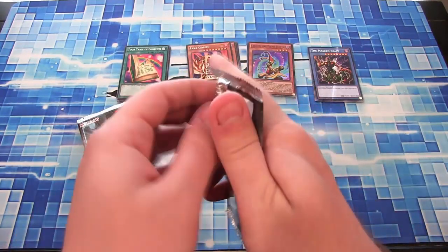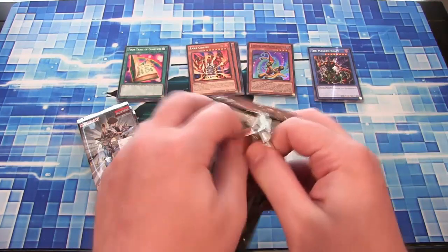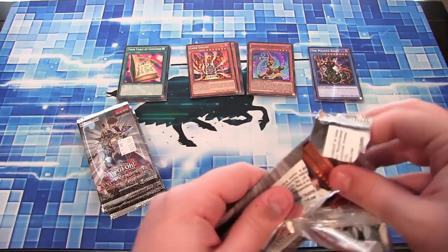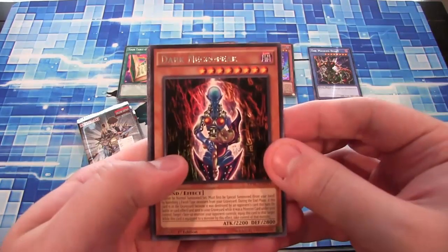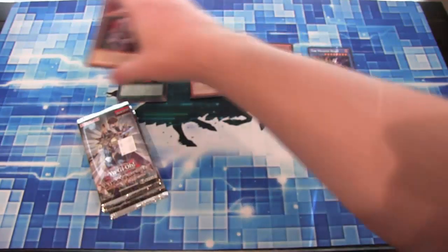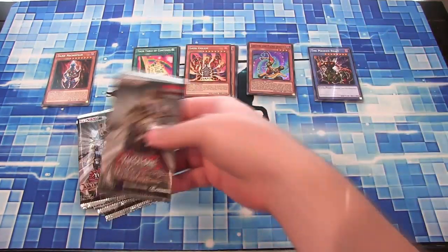Mainly looking to get a Winged Dragon of Ra — the Sphere Mode. I really hope that means in the future we're going to see a Phoenix Form. We get the Sphere Mode and then we have the regular — that'd be awesome. Dark Necrofear, Insect Queen — it's cool. King's Knight and everything too.